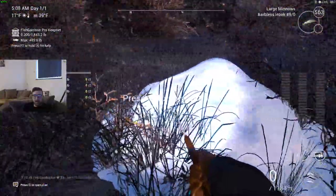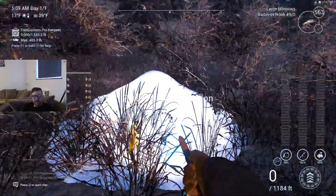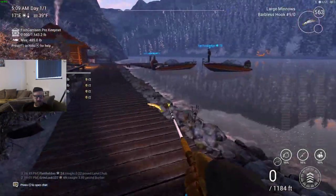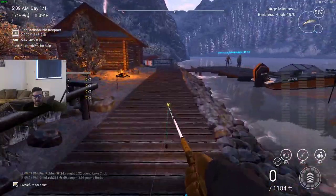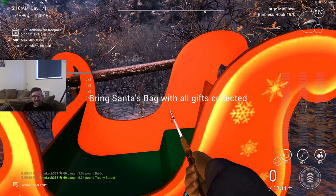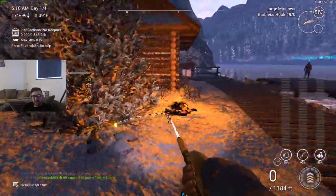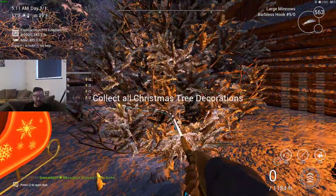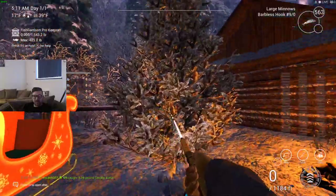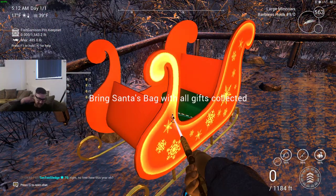There's a pile of snow — it lets me interact with that. That was just random luck that I went to that and it allows me to. It made a little sound — pure snow. I've never really used pure snow ground bait before. Okay, it says: 'bring Santa's bag with all the gifts collected.' Last year I remember it was collect all the Christmas tree decorations — that's what it was last year. This year it's the same: collect all the Christmas tree decorations. But this is definitely new — bring Santa's bag — this was not here last year.